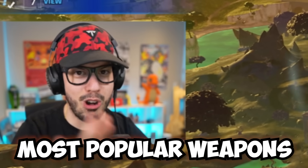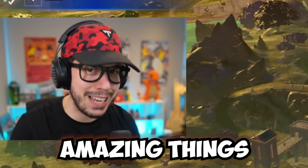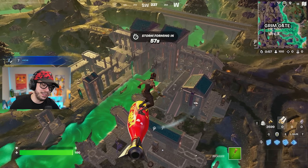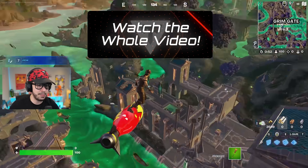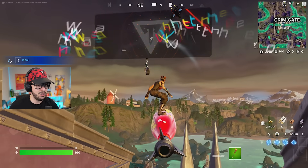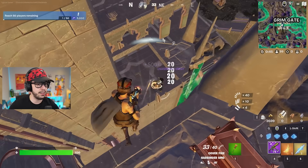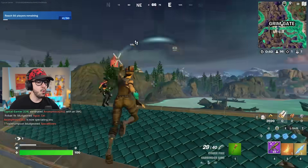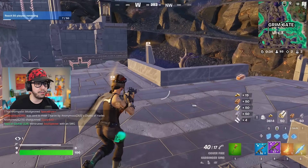Fortnite just released a stealth update that will blow your mind. Some of the most popular weapons have been buffed or nerfed, and we've got some amazing things coming to the game very soon — lots of leaks. I'm going to explain it all while playing. I'm landing with my Winigate Wayda and her default cape, grabbing a chest. I told you — fair warning — and you're out of here, buddy.